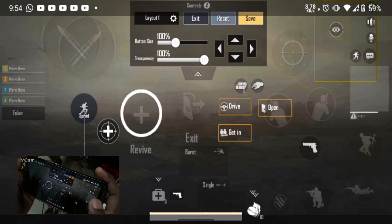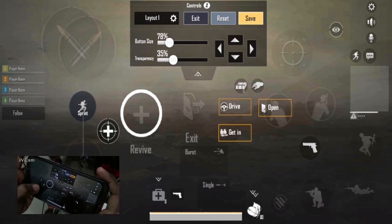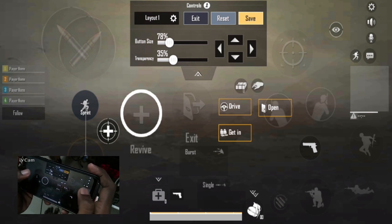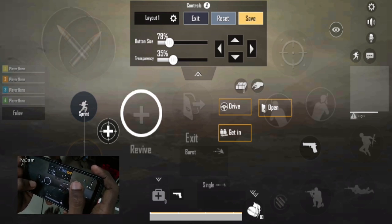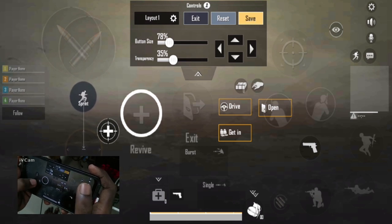We are going to talk about how we are going to adjust the joystick. We have a problem with this — you can hold it automatically. There is also a button on the right side; you can also use a fast movement. If you switch the button, you will have a time delay. That's why I am a PUBG Mobile player — I am not using the button, I am using the joystick. You can also use the joystick in the same way; it is very fast.